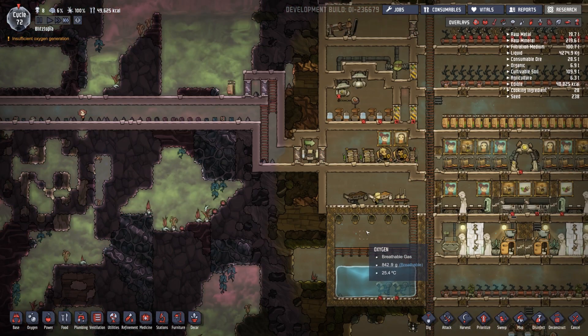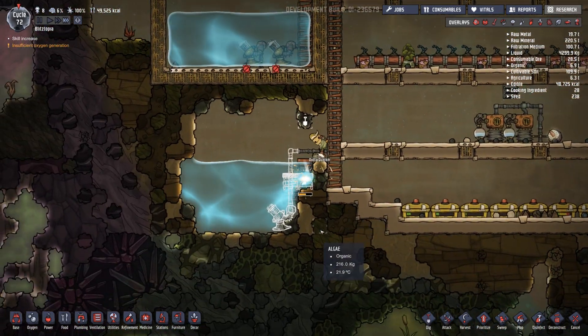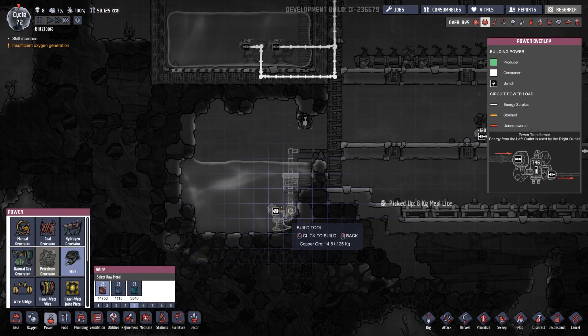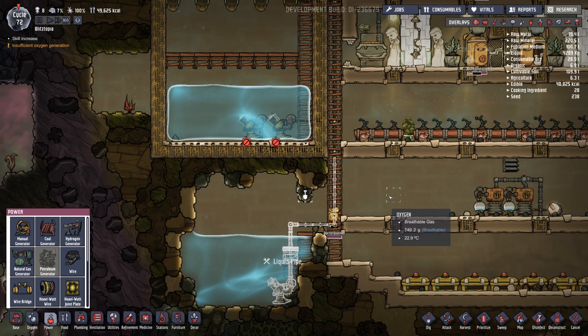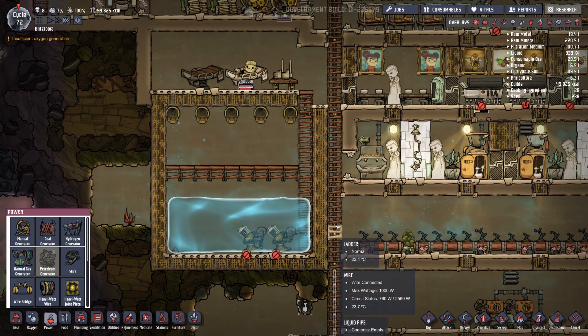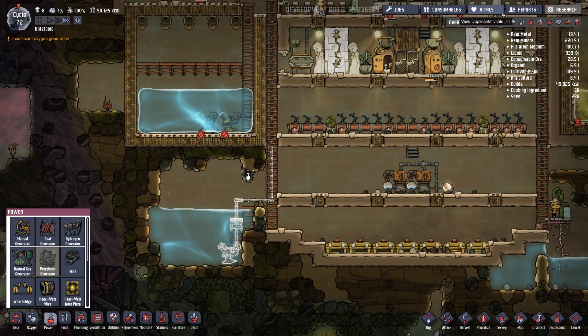That oxygen has gone nicely through the hallway. How's this coming along? It's going. We'll have to run power to it too — shouldn't be hard to get power to it. Should I have disconnected the power to this rather than... I guess I just disabled it, which is okay. Sufficient oxygen generation. We'll pump that up.